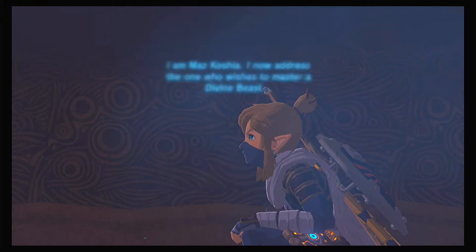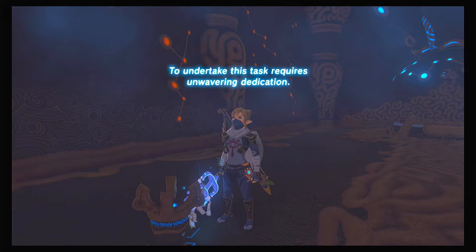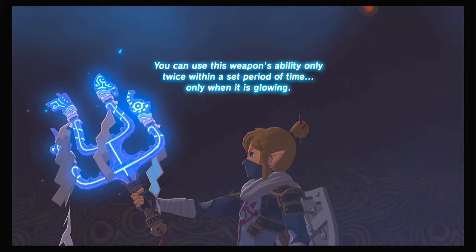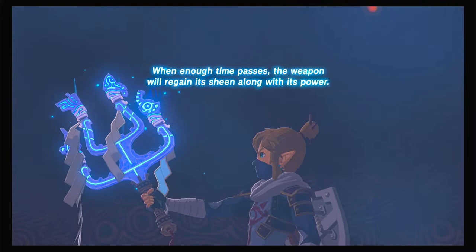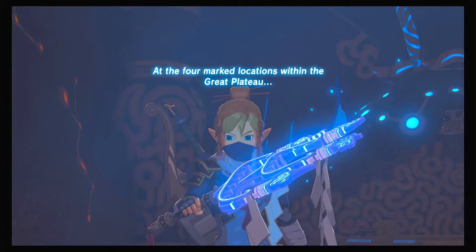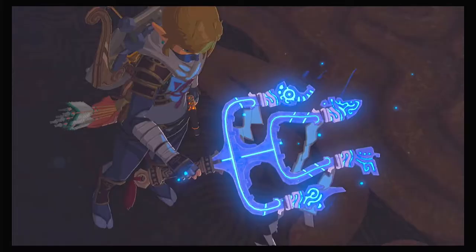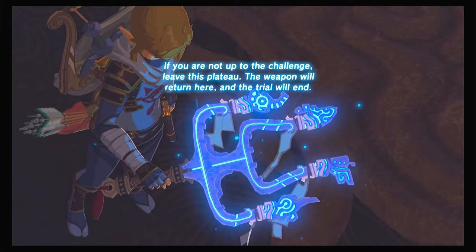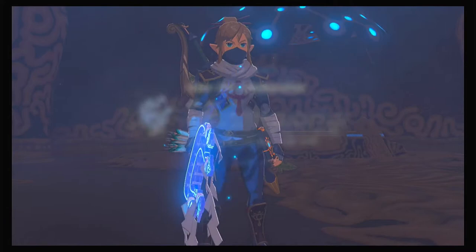I am Maz Kuxia. I now address the one who wishes to master a divine beast. To undertake this task requires unwavering dedication. That weapon defeats foes with one hit. However, the reverse is also true — its wielder will also die with one hit. You can use this weapon's ability only twice within a set period of time, only when it's glowing. When enough time passes, the weapon will regain its sheen along with its power. At the four marked locations within the great plateau, defeat all monsters present to prove your power. If you are not up to the challenge, leave this plateau — the weapon will return here and the trial will end.